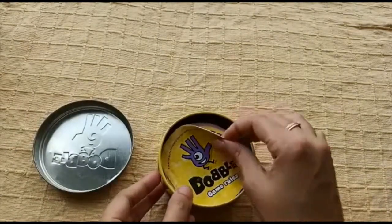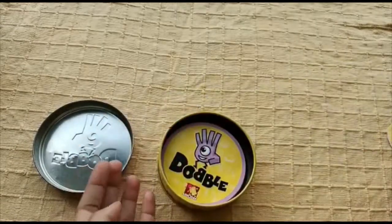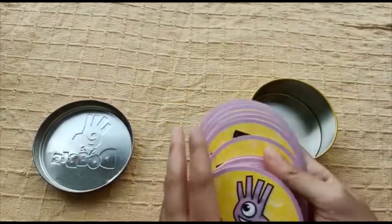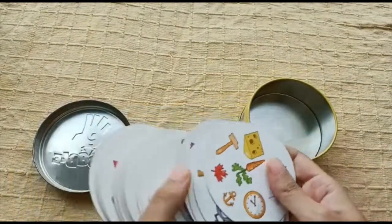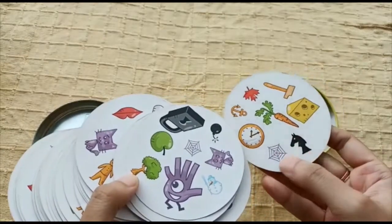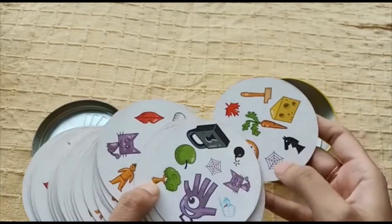These are the game rules. Doppel consists of 55 cards with 8 symbols per card from the 50 available. There is only one identical symbol in common between each card. It is up to you to find out which one.